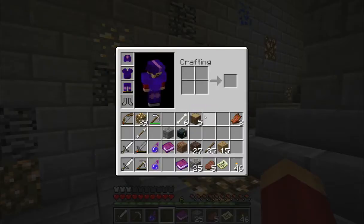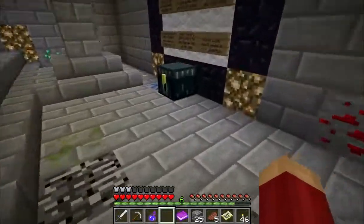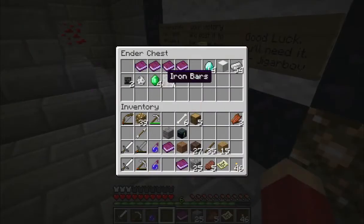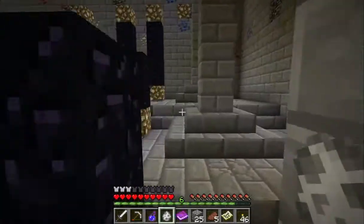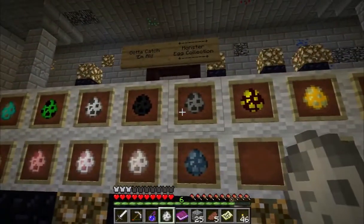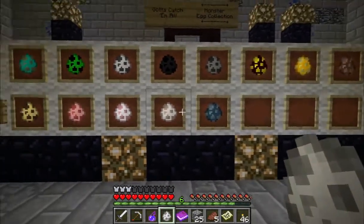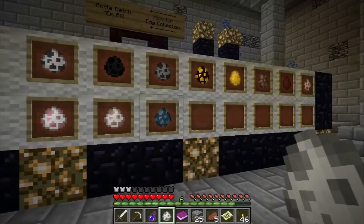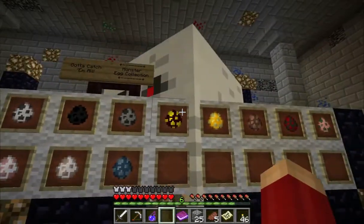What else have I got? Have I got any more eggs? I thought I had another egg. A ghast egg — how have I not put the ghast egg in yet? Is that a new one? I haven't done that already. It's kind of light grey. Nope.